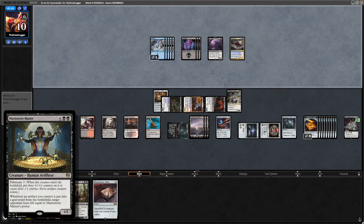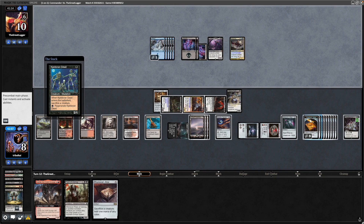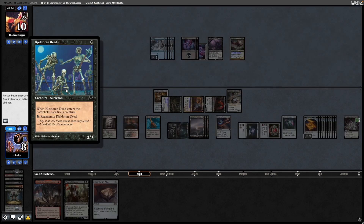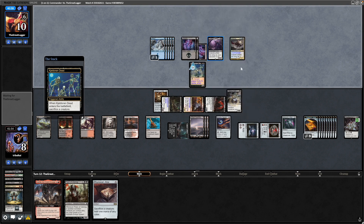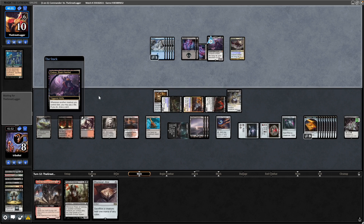It's noteworthy that if I'd actually left the Marionette Master in play, I could have gone for sacrificing some treasures here and actually won the game there. A Kjeldoran Dead enters the battlefield — sack a creature, regenerate it. That does trigger on itself so they do have to sacrifice it. Probably just going after the Erebos here, pay two life, draw a card when it dies. So of course they sacrifice it to itself. Erebos is going to knock them down to eight if they decide to draw, which they probably should. They die either way next turn.